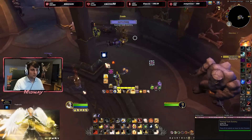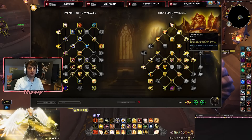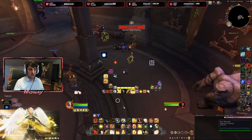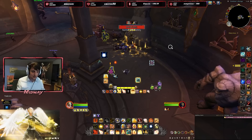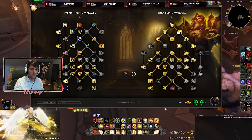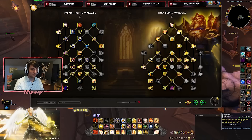Let's test consuming Infusion of Light. We have Infusion of Light here — throwing Judgment is going to consume it and give us some mana back. Also, consuming Infusion of Light reduces the cooldown of Holy Shock by 2 seconds, meaning we don't have to go out of our way to consume Infusions. We now need to think about the Holy Shock cooldown when throwing Judgment while having Infusions active, maximizing the cooldown reduction. It's complicating the gameplay a little bit, but it'll be quick to get used to. Especially now since we really want to be casting Judgment on cooldown because of the Holy Power generation.